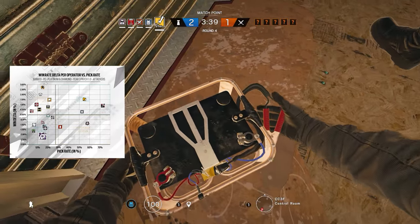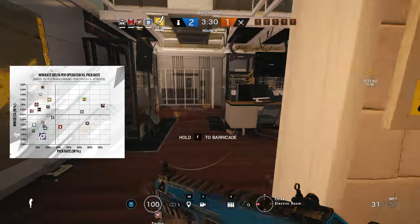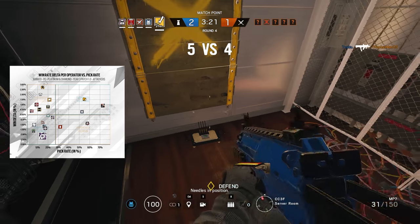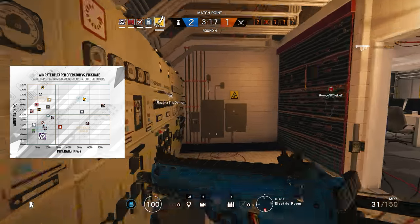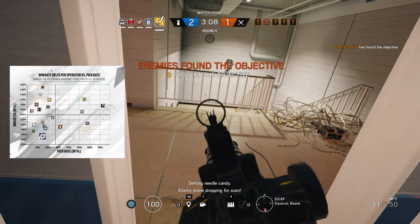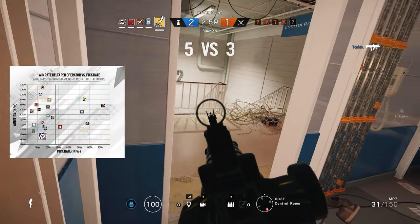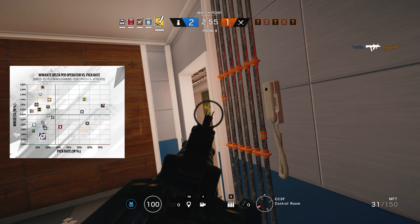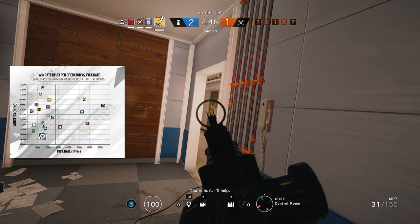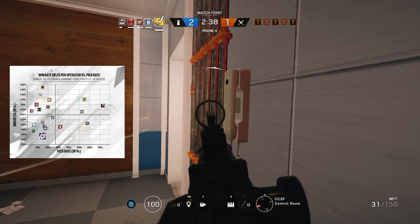According to the data, the number one operator you can choose if you want to help your team lose is Jackal. With a win delta of around minus 2.2%, he seems to be more of a liability than an asset to his team, and his low pick rate confirms that most players are aware of this. I always liked Jackal for his great guns, although controlling the C7E is not the easiest thing in the world. But his gadget is not that useful anymore, especially this season with Lion providing a very similar but more powerful and easier-to-use ability. Plus Jackal's ability is pretty risky to use — you have to be inside the target building and look down to scan footprints, during which time you leave yourself pretty vulnerable. The only footprints you'll realistically find are those of Roamers, and those could also be droned out instead. The bottom line is that Jackal's lacklustre gadget just doesn't bring enough to the table, and as the stats confirm, on average this has a negative effect on his team's chance of winning.